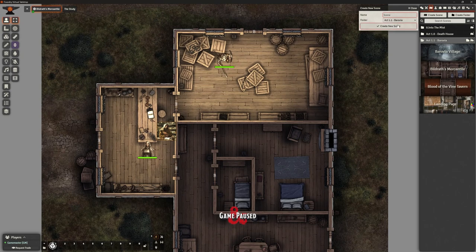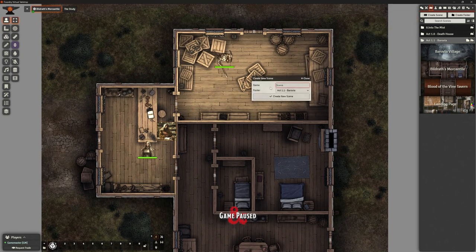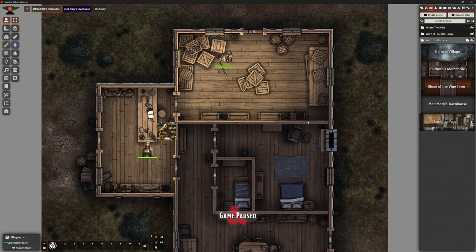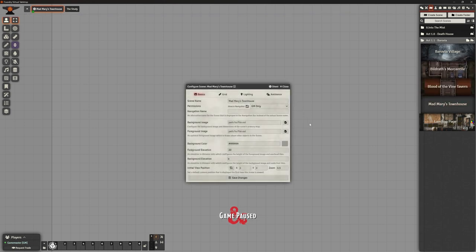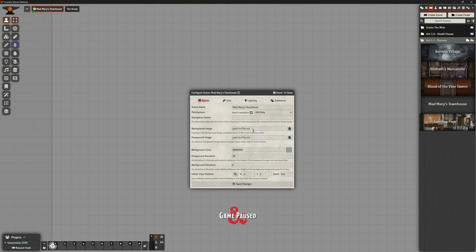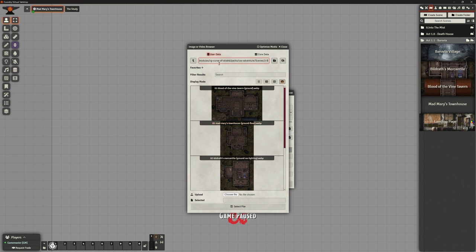What I actually want to do in this video is create a new scene in my Barovia village, and this is going to be Mad Mary's Townhouse. There's a strong possibility that players won't even come here depending on which version you're running. In the original Curse of Strad module it's one of the very first places when they come to the village, but in Strad Reloaded it's actually not and it's not remotely critical at all. So — new scene, select my background image, Mad Mary's Townhouse ground floor.